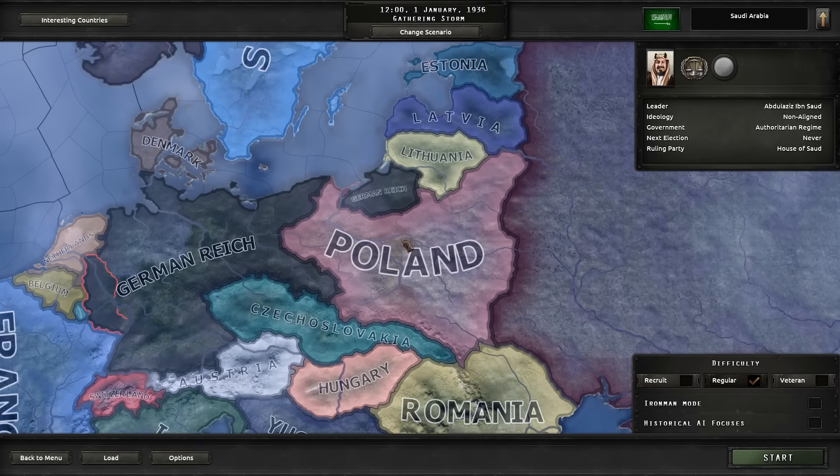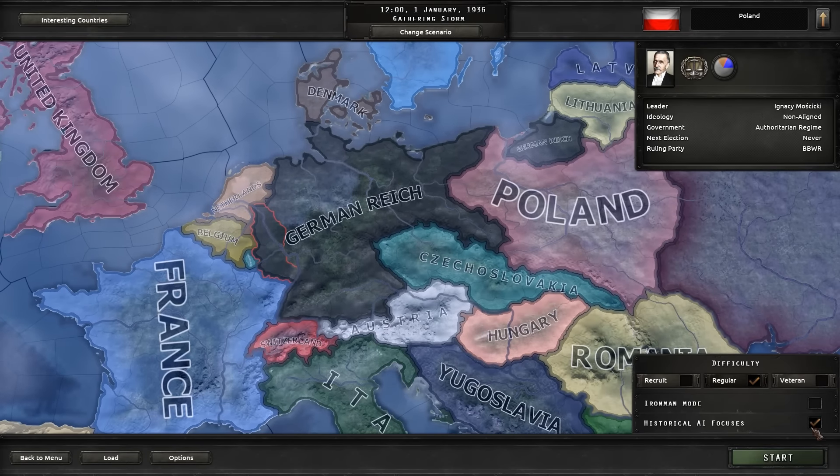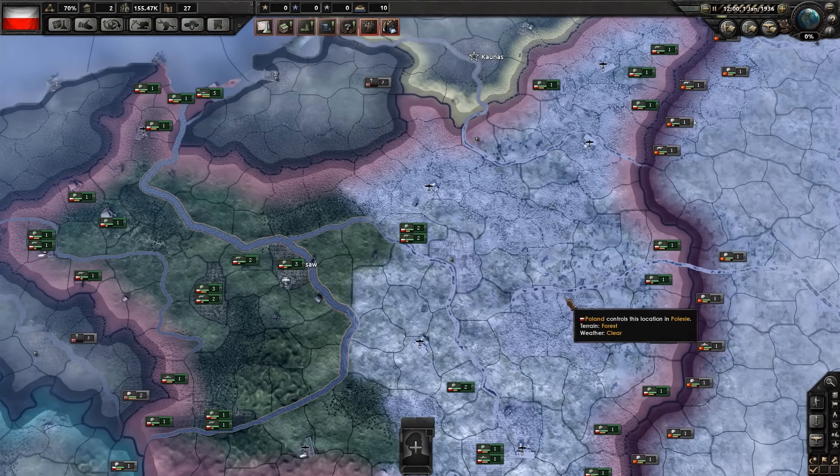For example, Poland is not on the countries of interest list, but it does have its own unique tree. You can jump in on regular difficulty. Iron Man mode just means no extra save slots. There's also an interesting checkbox that adds replayability. Some have worried that since this is World War II focused, the game runs from as early as 1936 and ends around 1950 with the advent of jet engines. With the AI focuses turned off, countries might play things out differently — rather than Germany invading Poland immediately, they might do something entirely different.